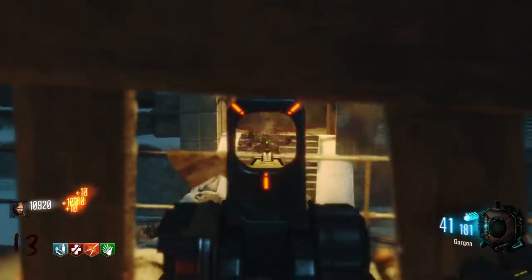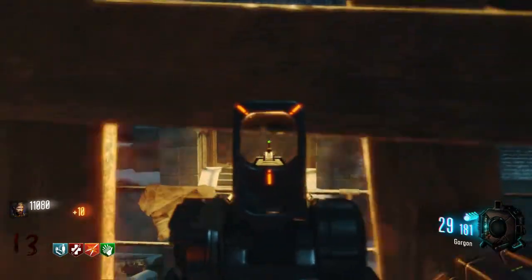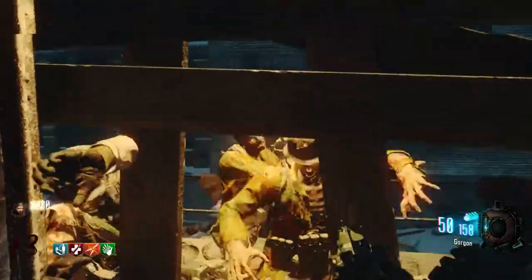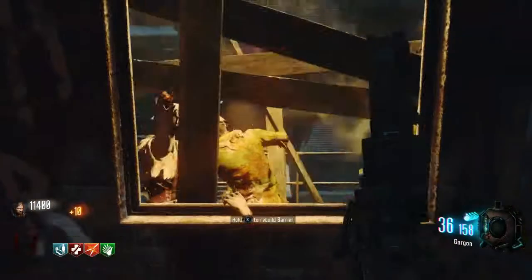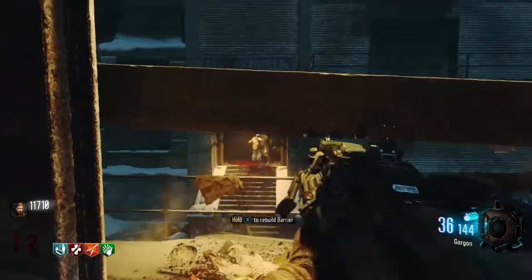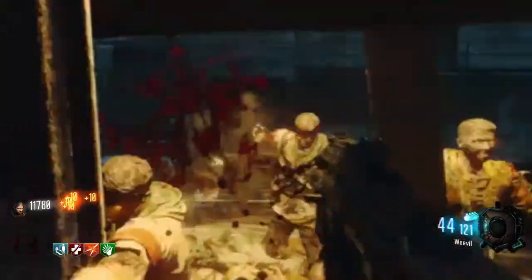This is just how the glitch is working and as you can see all the zombies just keep spawning from this building in front and they will all run towards this window - no other window to your left. They will all spawn to this window, so basically this is the one window glitch. All you've got to do is stand here and keep rebuilding the barriers.